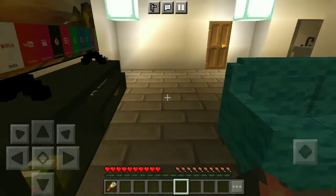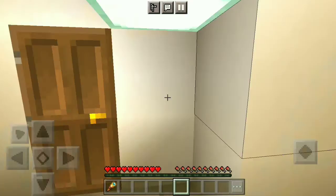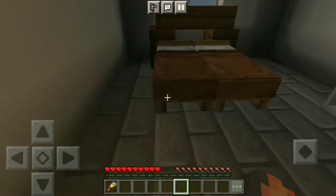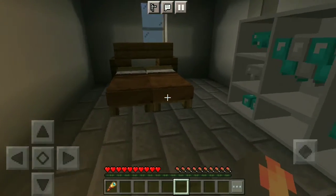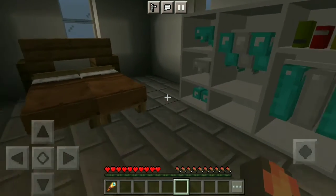Next I'm going to show you the bedroom. This is where I live — this is my bedroom and my sister's bedroom that we share together. I don't really like sharing, but okay.